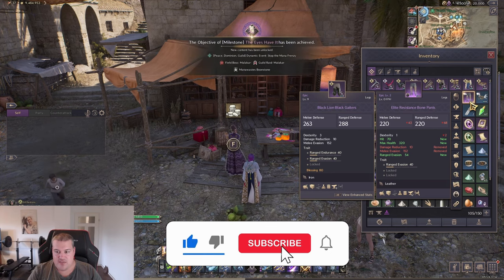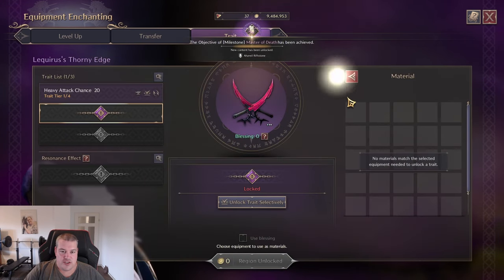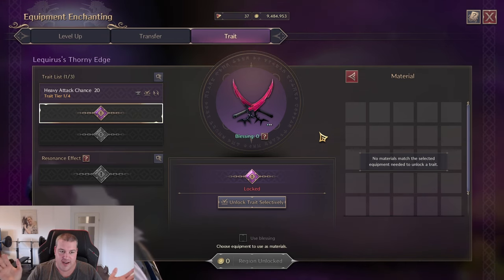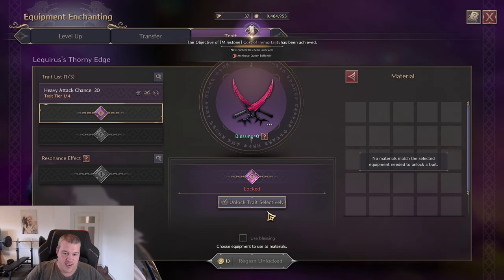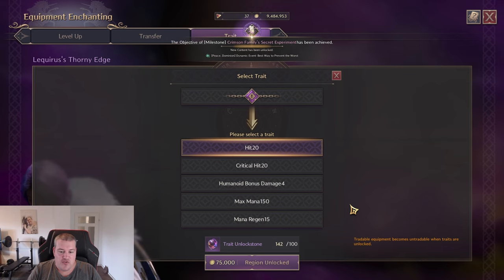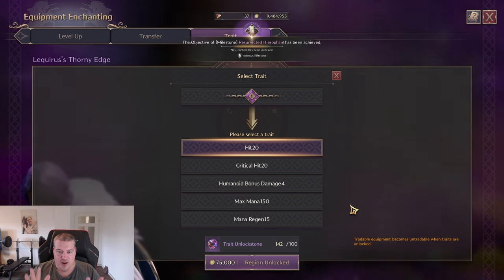Guides on how to farm Precious Polish Crystals, Magic Powder, and related crafting materials are coming to the channel soon. One last important tip: do not waste your trade conversion stones or trade unlock stones blindly — save them only for the most expensive gear. An Archboss weapon costs 200 unlock stones per trait slot, so if you're unlucky you could need up to 600 stones to fully trait that weapon. Use those stones wisely and don't waste them on low-level tier 1 gear just because you're impatient.